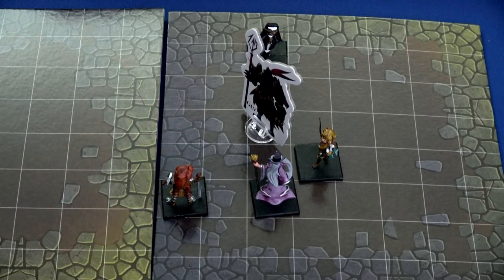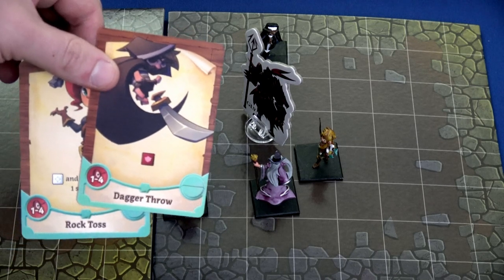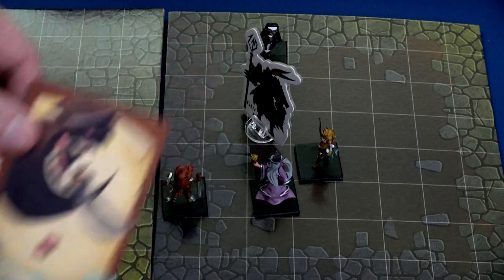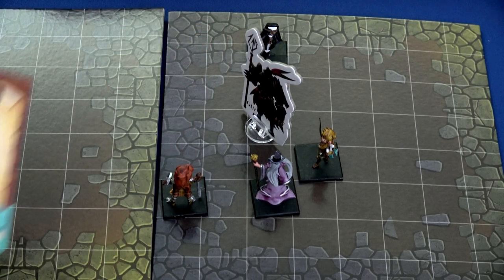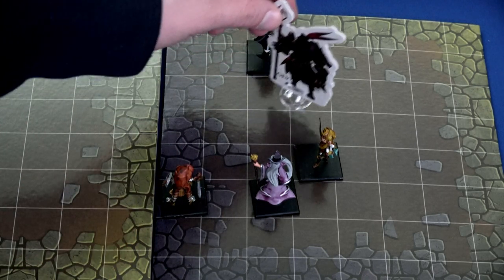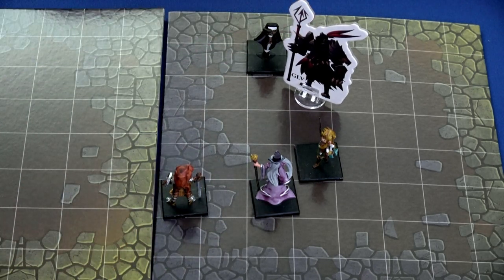Roberta is next — she's within range two. I think using both her dagger throw and her rock toss, which both have a range of one to four, to attack him. However, the rock toss also says push one square — so although we'd push the paladin away, it might put him next to the paladin instead.